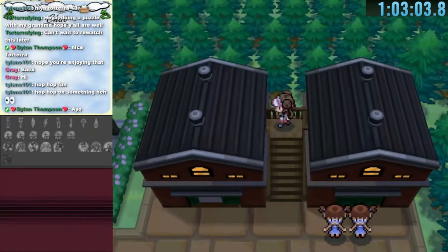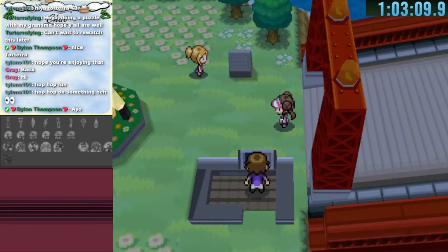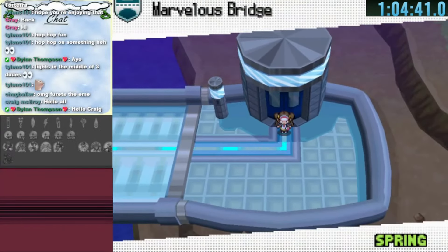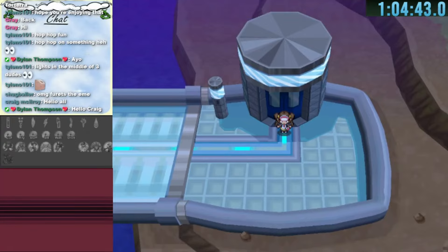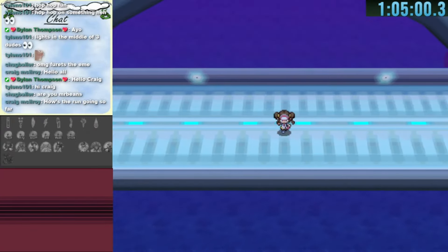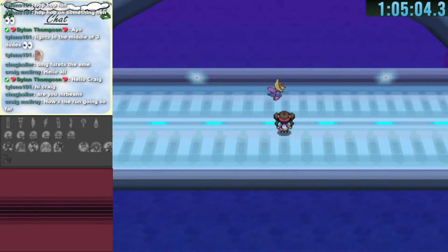I go to the top part of a house which leads to the Driftveil City Bridge — a direct way to Driftveil. We then head to the Pokemon Center which leads to Marvelous Bridge. This is very interesting because this is where we can get Cresselia. The Lunar Wing given to us earlier starts to react and brings down Cresselia for us to encounter.